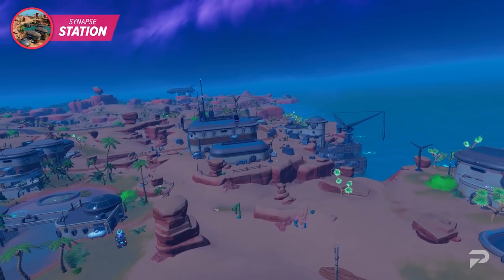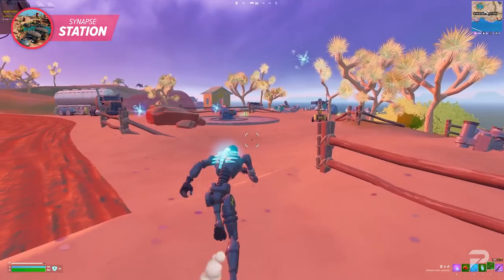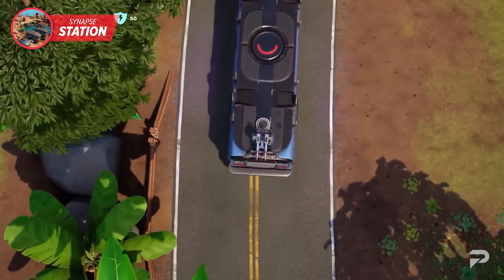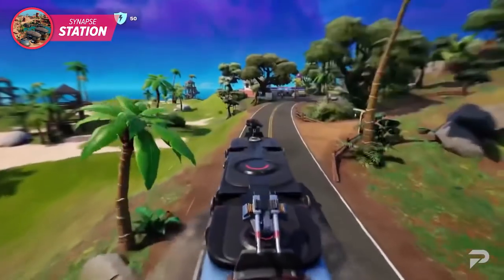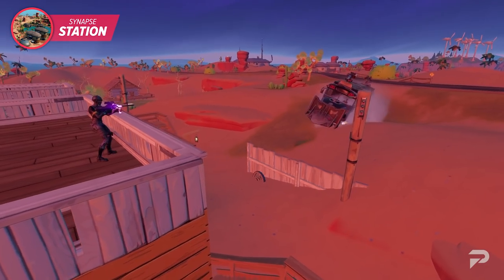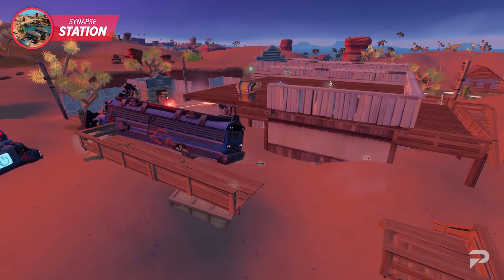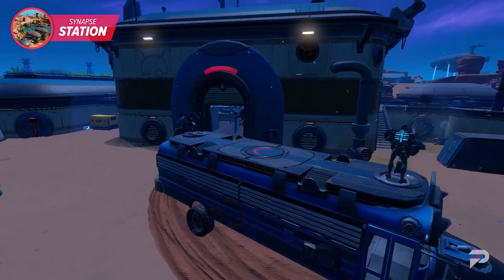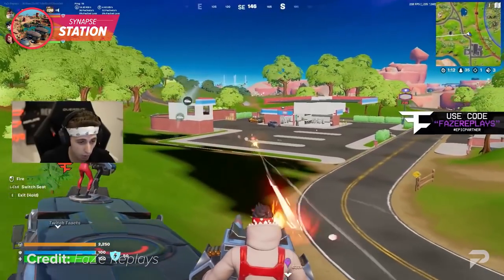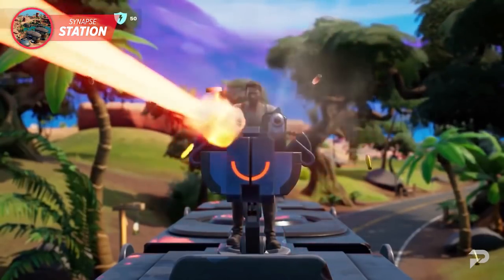When rotating out of Synapse Station, you have a few options: you can use the nearby rifts to transport yourself into the air and redeploy, or you can drive the legendary Battle Bus. With Fortnite's latest update, you can finally take the Battle Bus on the road. It can crush smaller structures, deal heavy damage to players in its way, and comes equipped with two turret sets to help your squad destroy opponents. Land here, eliminate everyone, and claim first dibs on it.